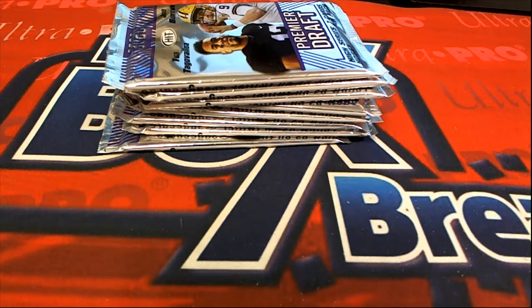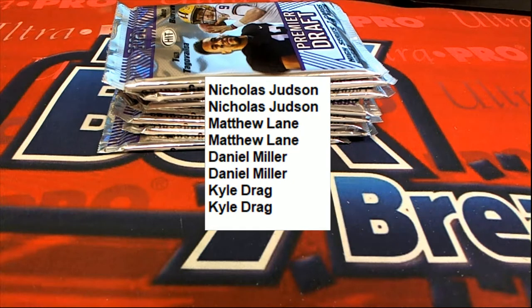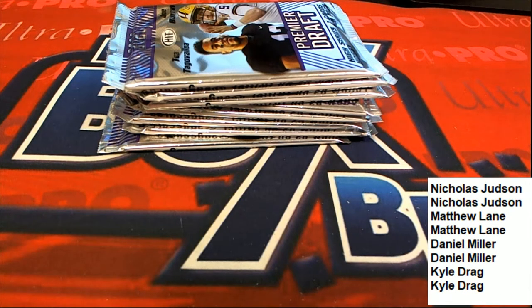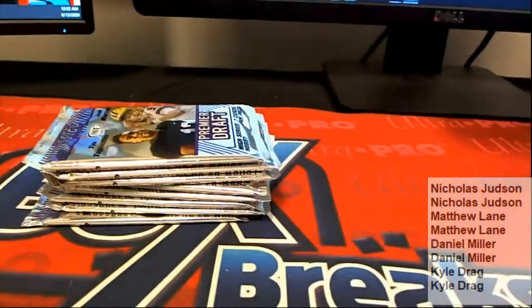We've got instant pack rips here from 2020 Sage High Hit Series Football, Box 105. Good luck. We did talk about that for today. We usually do 10 spots but it was like $450. We won't be rolling that out for the future — we've tried a hundred spots before and they don't ever fill. All right, here we go, let me shuffle these up and see what we get.